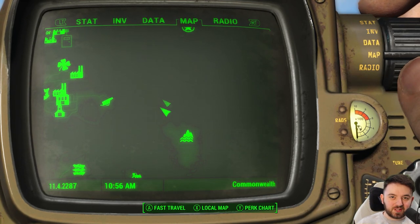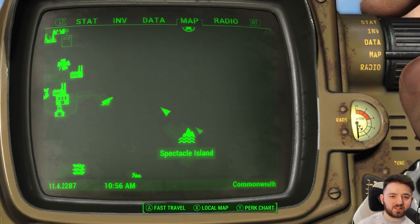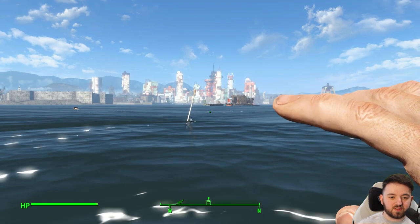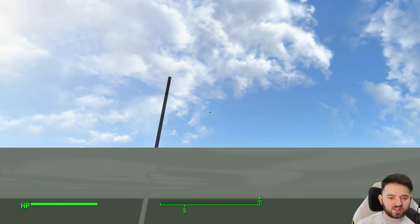Doing some deep sea diving today, so be sure to bring your scuba tank. We are just northwest of Spectacle Island and east of the castle, easily identifiable by a large white mass sticking out of the water.